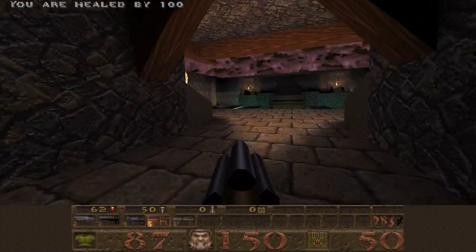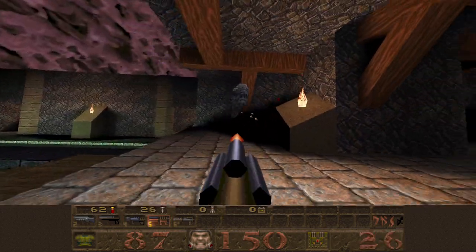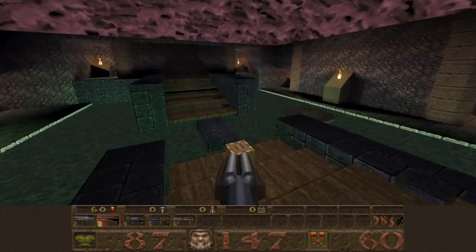We'll grab the health, ignore the zombie, get the super nail gun out, and then use it to kill both of these spawns. Hopefully they won't jump in your face and deal a gazillion damage as they explode.